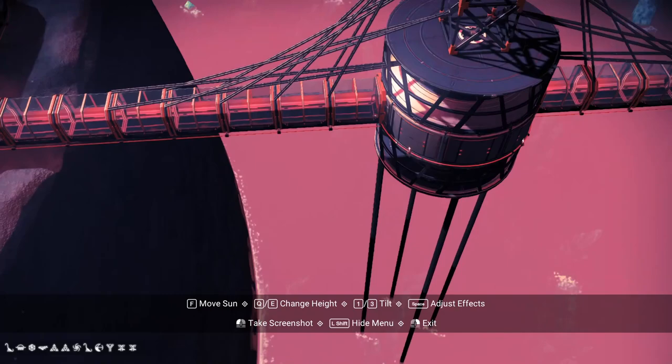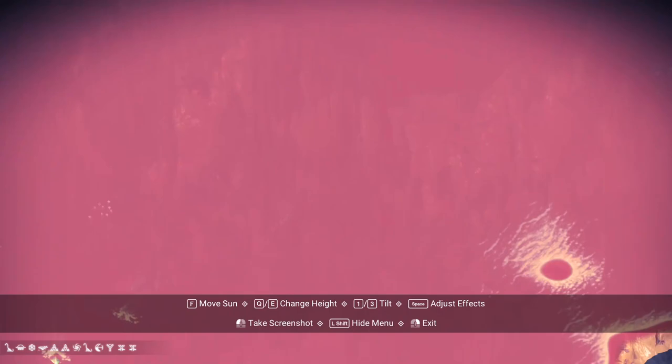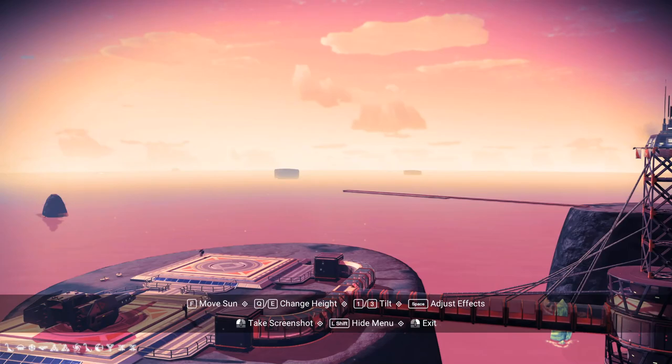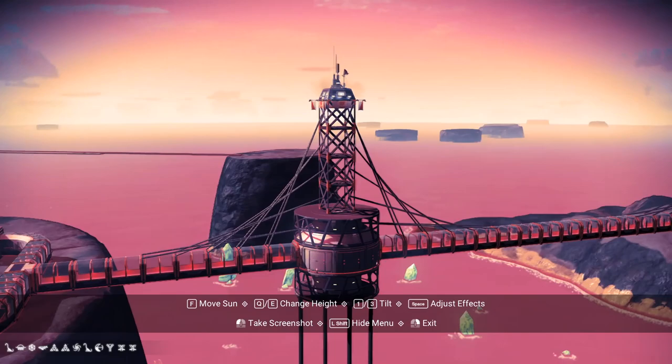I've also used a couple of the new banners and flags, and a couple of the new ornament pieces with the antennas and lights. Please ignore the background pieces over there — I'm trying to extend my base out that direction towards an electromagnetic power source. Thanks for watching guys, I hope you learned something new. If you enjoyed the video, please leave a like down below, consider subscribing to the channel, and I'll see you in the next one.